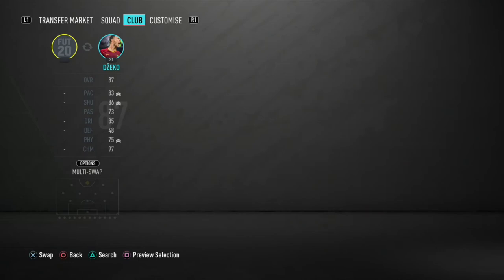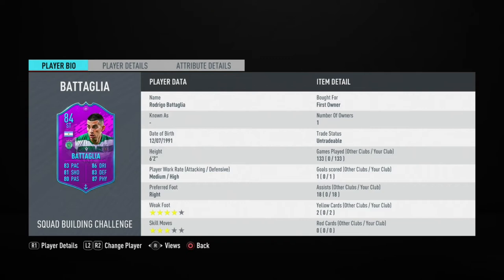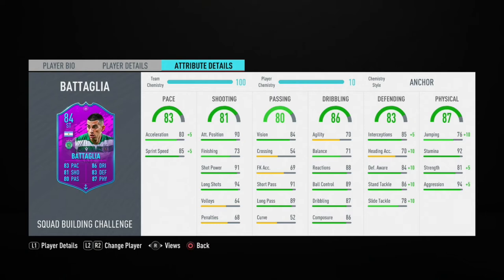In the striker position — though he won't play striker — we have Battaglia, the Liga NOS league SBC. Medium-high, four-star weak foot, three-star skill moves. This card is one of the best CDMs I've used all year. Anchor chemistry style boosts pace, dribbling, and physical. He plays fantastically — I've never had any problems with him. Passing is incredible: 91 short passing, 89 long passing. If you haven't done this league SBC, I highly recommend it.